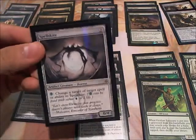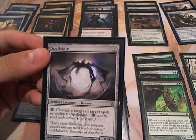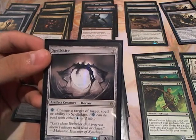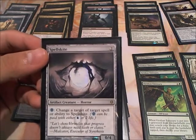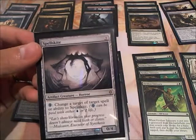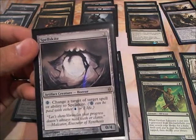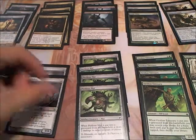I have 2 Spellskites. Spellskites are here mainly for protection for many of your creatures. Also, your Heartless Summoning can be protected if somebody tries to Naturalize it or Disenchant it — those type of cards. A Spellskite costs 2 life, because there is pretty much no blue in this deck, and it will protect your cards for you. So I put 2 of these, and with Heartless Summoning, they are free.